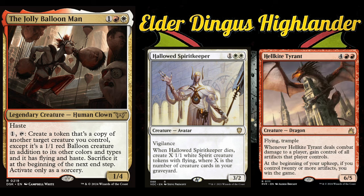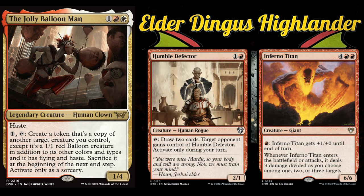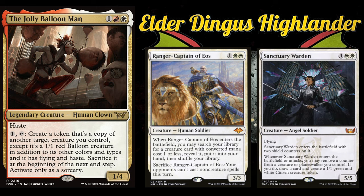Hellgate Tyrant steals two players' artifacts — love that — and is a cool alternate win con. Humble Defector becomes a cool card advantage engine. Inferno Titan is removal on a stick with ETB and attack triggers, dealing six damage divided as you choose. Overlord of the Mistmoors ETBs or attacks to create two 2/1 flyers, and you can pay four mana with Impending to wait a bit before copying it. Ranger-Captain of Eos gets you whatever cards you need and sacrificing it is a nice upside. Sanctuary Warden is perfect — it ETBs with two shield counters, and when it enters or attacks you may remove a counter to draw a card and make a 1/1.